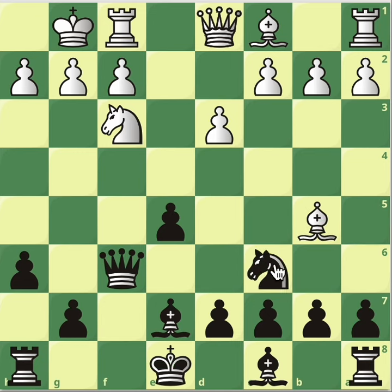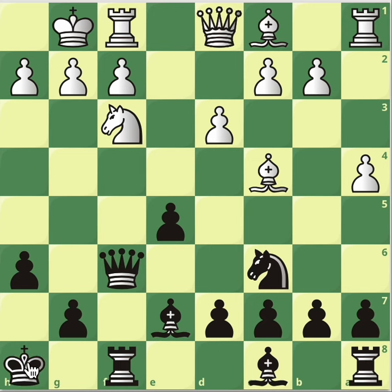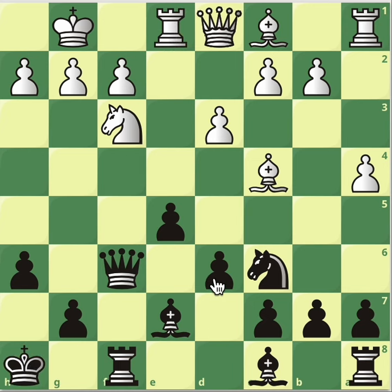What if instead of bishop c4, our opponent plays a4? White wants to play bishop c4, prevent us from castling, and also have a shelter on the square h2. Castle now, before it's too late. And after bishop c4 check, just move the king — you're completely fine. Rook to e1, developing the pieces. d6. Black's development is smooth. We've got pieces on an open file and there's a weakness — we've got control of the f-file.